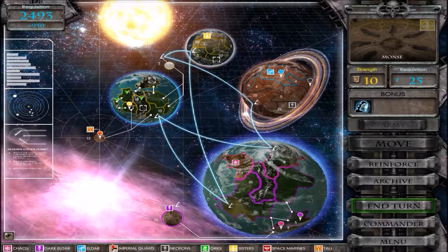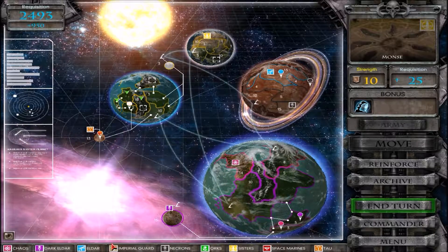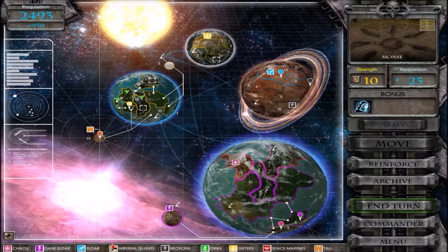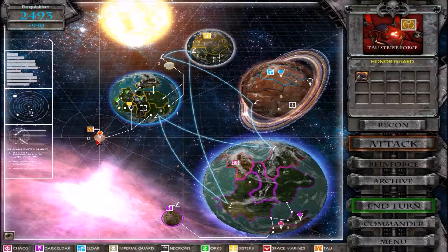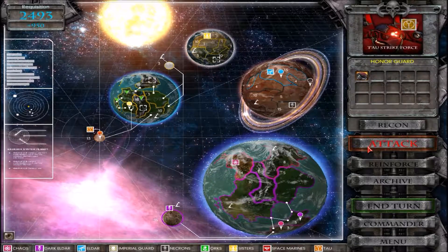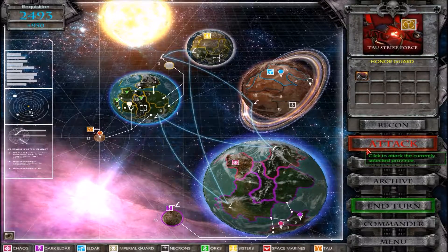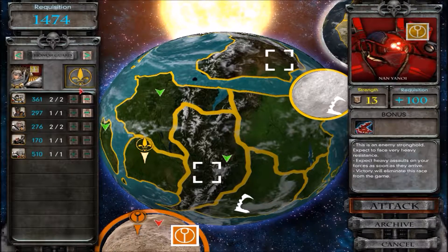Hello and welcome back everybody to some more Dawn of War Soulstorm. This is a battle campaign picking up where we left off last time, and we are about to kill the Tau here. I've never done this one, so hopefully it won't be too difficult. Here we go — we are gonna need everybody.